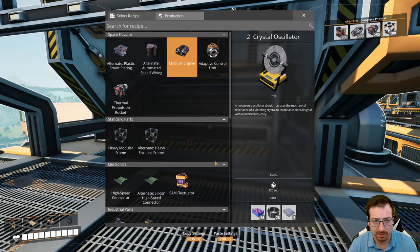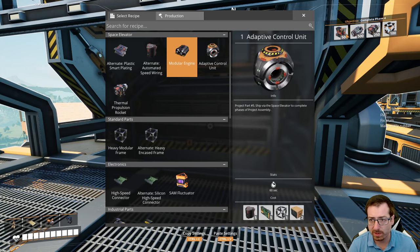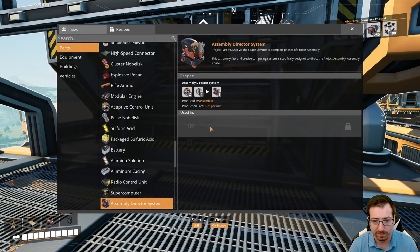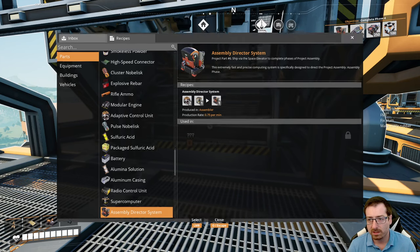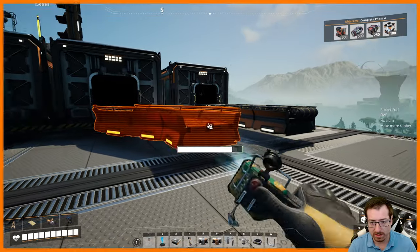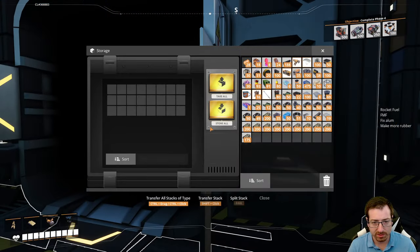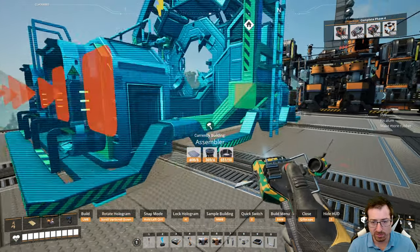I need the thermal assembly director system — that's just made in an assembler. That'll be about 3 a minute, and I need 500 of them, so maybe I'll make 2 assemblers for that to get under 100 minutes. We don't need rubber for this. So we'll get 2 assemblers going for that.